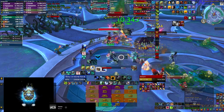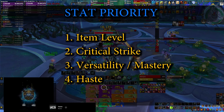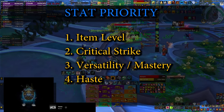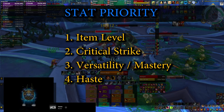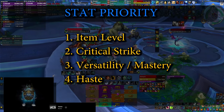Before we wrap up everything with the talents, let's talk about stat priority for the raid. Item level and primary stat in the form of Intellect is king. After that, you want to stack Critical Strike — this not only makes your spells scale for more but it also gives you a lot of mana back due to the Resurgence talent.